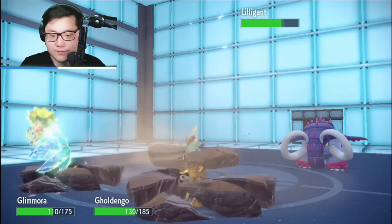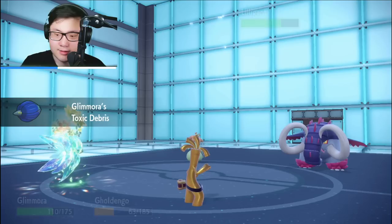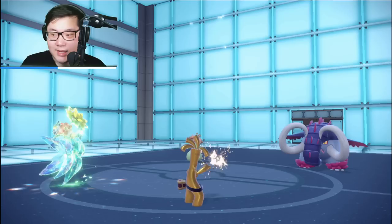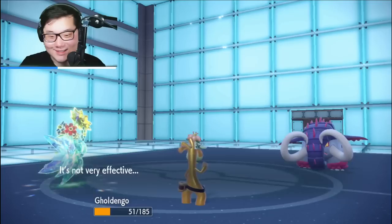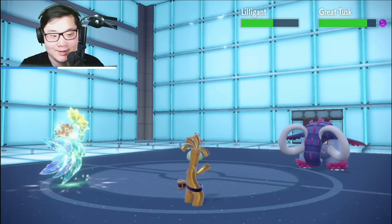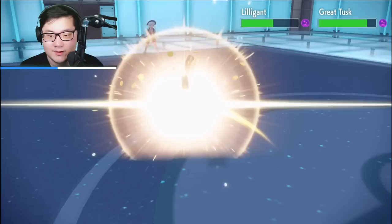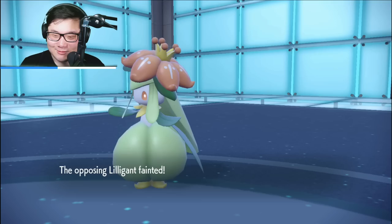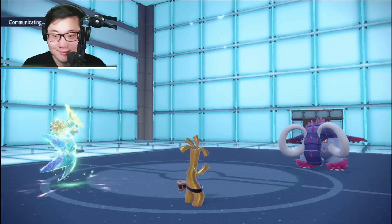Oh, they Earthquake themselves! Goldenglow takes that super well — I get a second layer of Toxic Spikes up. I might KO both their leads right here. I might not KO Tusk since I don't have any boost, but the Citrus Berry on Goldenglow comes in really clutch with the Leaf Storm double-up. I actually don't know if we'd have survived without it — close for comfort. We get another Mortal Spin off into Lilligant. Hippowdon's going to have a really fun time and I think it can beat Iron Crown.